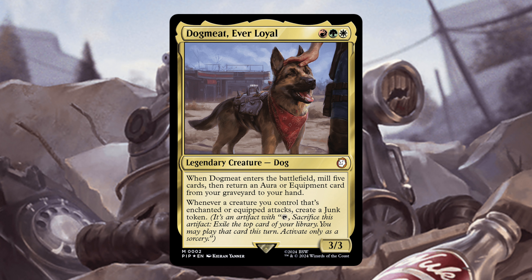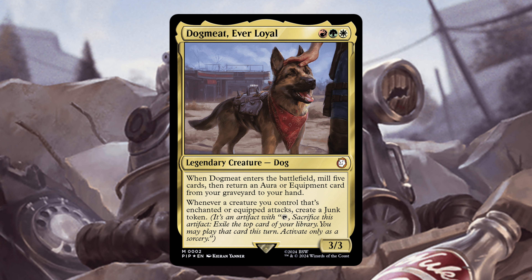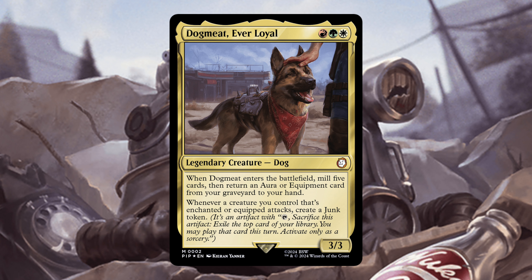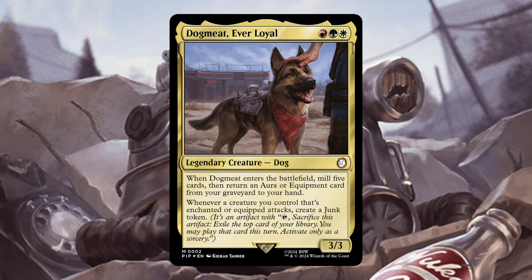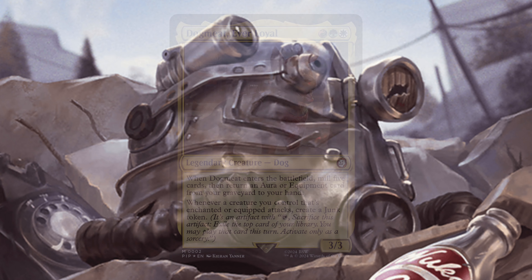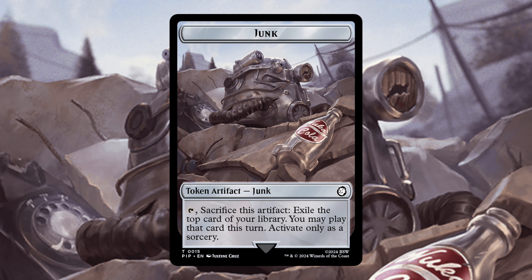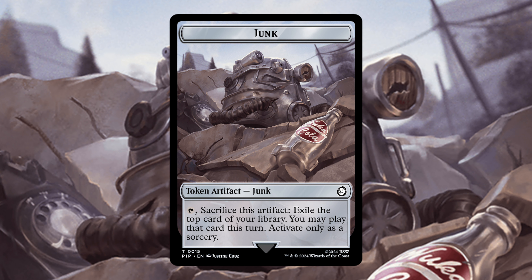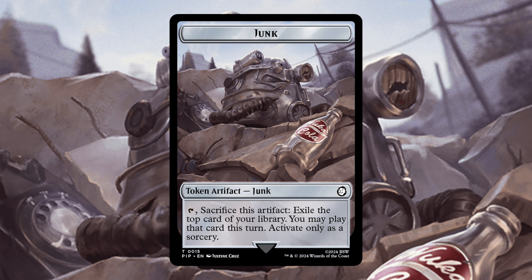Let's start by reading what Dogmeat does. Dogmeat, Ever Loyal is a red, green, white — or Naya — legendary creature Dog. When Dogmeat enters the battlefield, mill five cards, then return an aura or equipment card from your graveyard to your hand. Whenever a creature you control that's enchanted or equipped attacks, create a Junk token. Junk is a new token type in Fallout — it's an artifact: tap, sacrifice this artifact, exile the top card of your library, and you may play that card this turn, activate only as a sorcery.